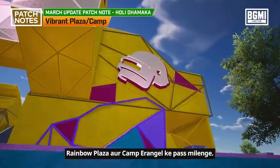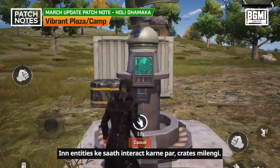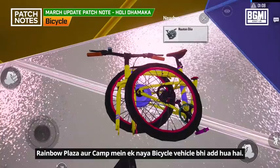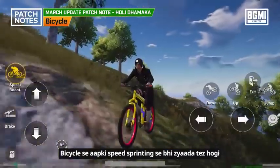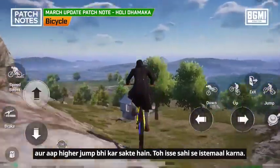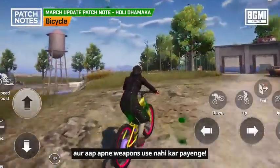Rainbow Plaza and Camp Erangel have new terrains and new entities. These entities interact with crates in Rainbow Plaza and Camp. A new bicycle vehicle has been added — bicycle speed and sprinting will be faster and you can jump higher. You can use it to attack enemies but you will not be able to use your weapons.